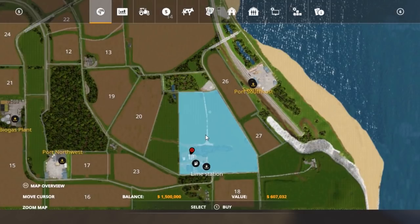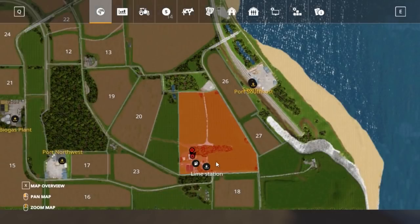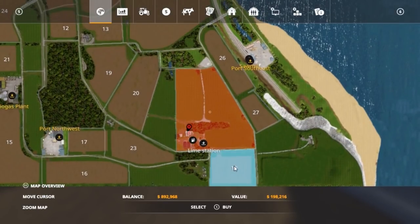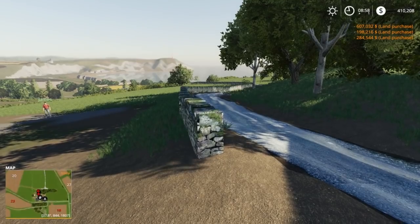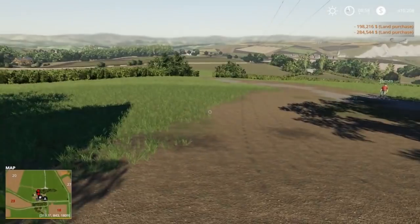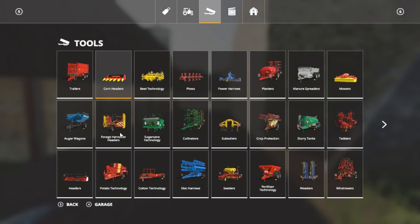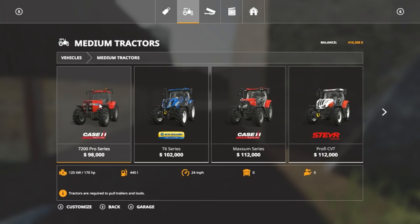So this is episode one. We're gonna buy the field we're on now as our main farm. We've got hay ground around the outside. We also have to buy fields, so I'm gonna buy field 18, which is next to it, and field 23. That way we have $400,000, some hayland, and some crop fields.